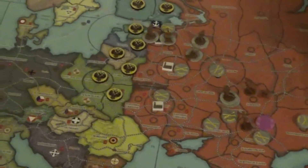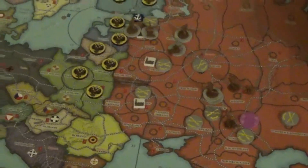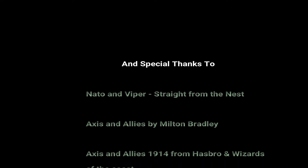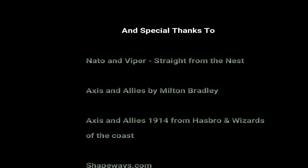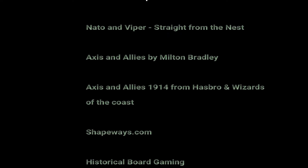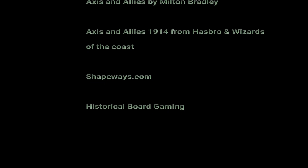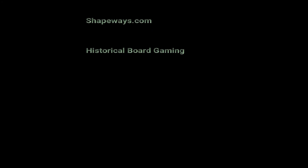That was it for the scenario. We'll clear the board and reset for World War I. Looking forward to seeing you there. Hi, Axis and Allies players, and thanks for watching The Nest. Like what we're doing? Go ahead and hit that like button, share it to your favorite social media. Want to see more videos just like this? Go ahead and subscribe. We'll have more coming to you right from original Axis and Allies from Milton Bradley, Axis and Allies 1914 by Hasbro and Wizards of the Coast, Shapeways.com, and HistoricalBoardGaming.com, where you can find all your expansions and other pieces online. We'll see you next time, right here, straight from the nest.